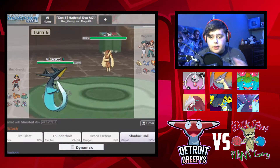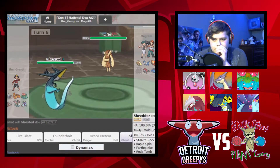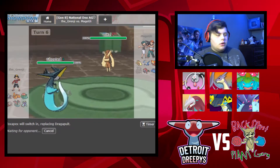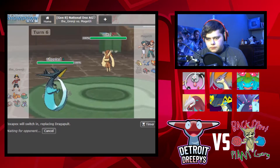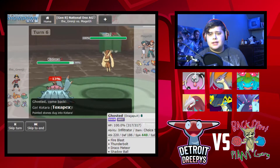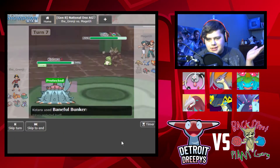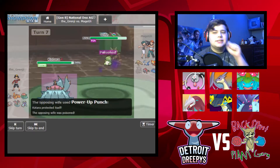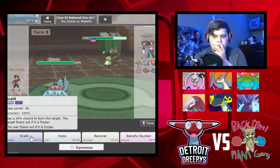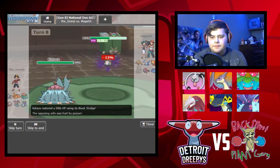I expect Zoroark next. If he's going to Mega, Kotara has amazing defense and will be at 100% health. Megalopony - it's also part Fighting when it Megas, I didn't think about that. He went for Substitute - I'm going to poison him with Baneful Bunker. Get poisoned! That was the best play I could have made. We could take a Power-Up Punch, we resist. He's winding himself down making Substitutes. You're at 2% - this Megalopony is done. We're gaining health back so quickly.